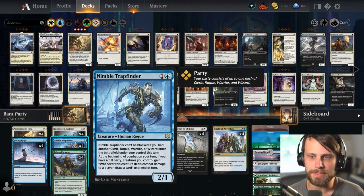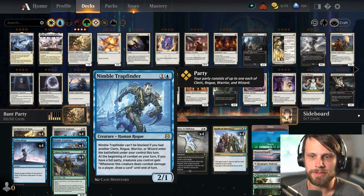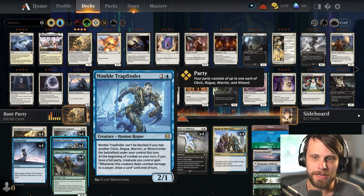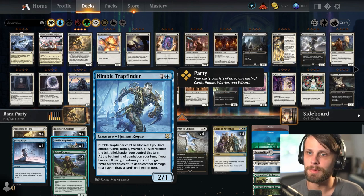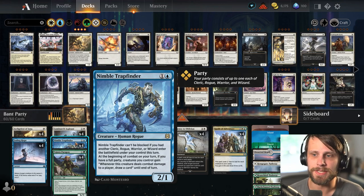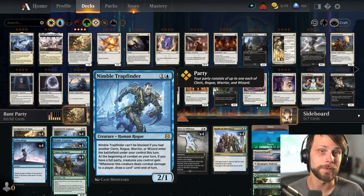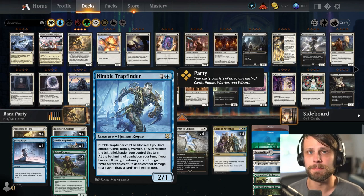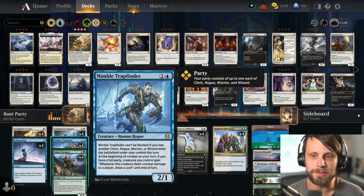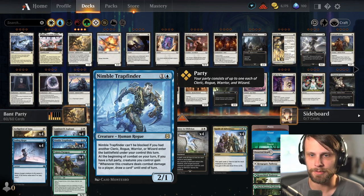The Trap Finder is one of the best ones for this deck. It is a rogue, it's a 2/1, but when you've got a full party, creatures you control gain: whenever this creature deals combat damage to a player, you draw a card. What this allows us to do is rebuild very quickly. A well-timed Trap Finder ensures that even if your opponent sweeps afterwards, you've probably rebuilt at least a handful of cards to push back after that sweeper.